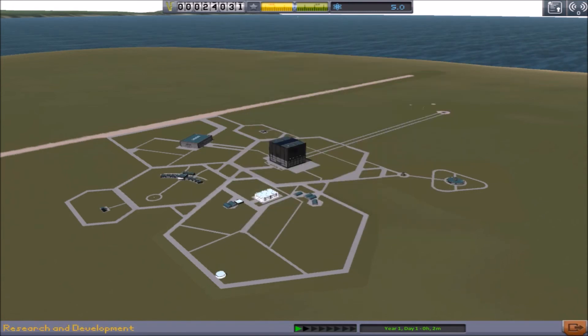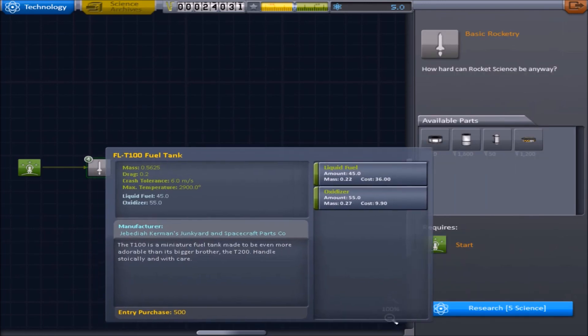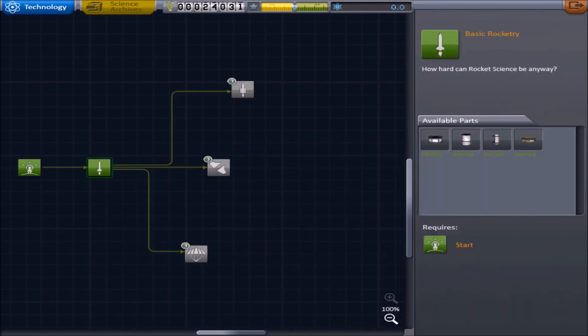You got five science points for that? Yeah! So this is the research place where you do all your researching. It's five to unlock. So I will unlock this, which will give me more parts — I'll research that. And then I can do all these different ones. I'll be back with you guys when I make my second ship. Thank you.